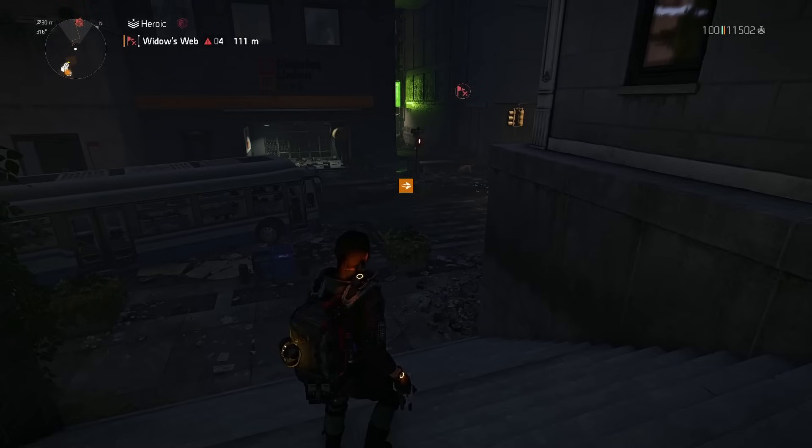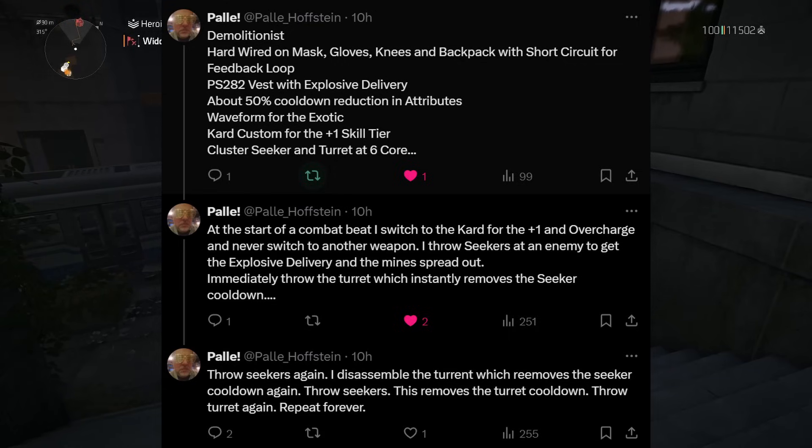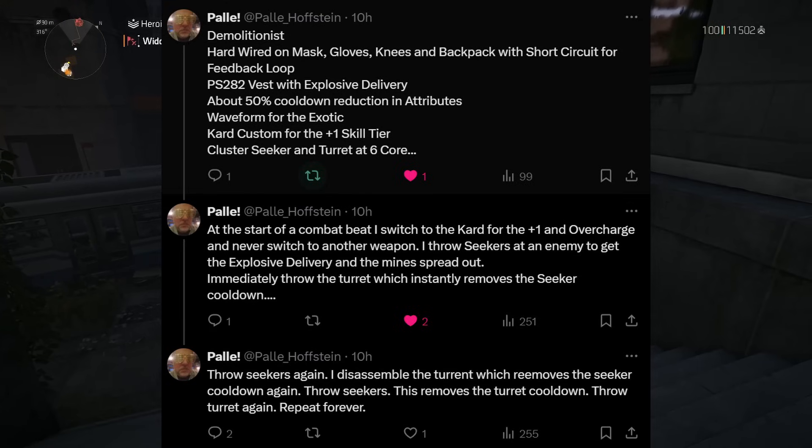I spent this evening farming the pieces up - it was super hard, I really didn't think it was going to happen. But thanks to Ritzy Poot with the drops I managed to get the chest piece and put it all together. As you can see in the tweet, he's running demo with a hardwired mask, gloves, knees and backpack for the short circuit talent and feedback loop. He's running a China Light vest with explosive delivery and around 50 cooldown reduction. I've put skill haste and skill damage in where I thought was appropriate.